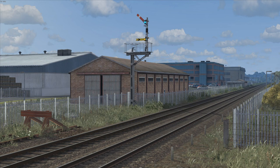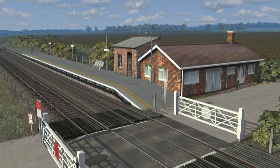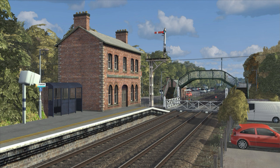Not all the assets are custom models, as there are lots of old Kuju-era assets reused at various places — examples include Somerleyton, Reedham, Buckenham, and Brundall stations, as well as the buildings next to Reedham Swing Bridge. These assets are noticeably dated, going back to the early days of Kuju Rail Simulator in 2007, so why Armstrong Powerhouse thought it was a good idea to reuse them on their first route is anyone's guess.